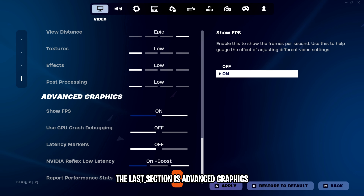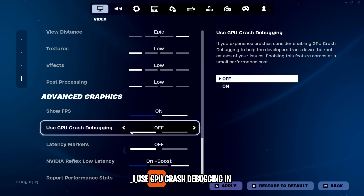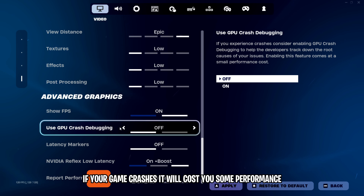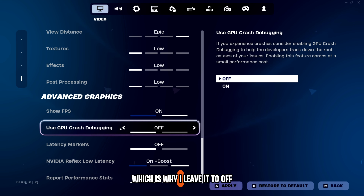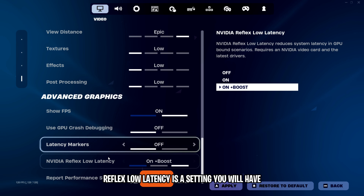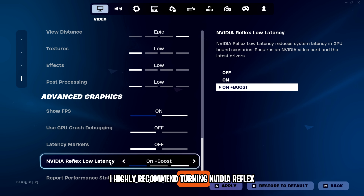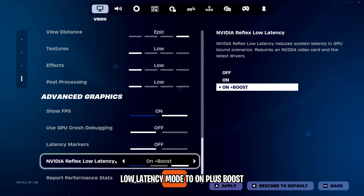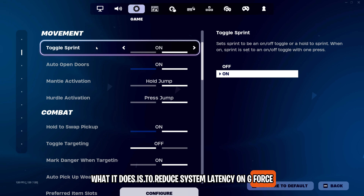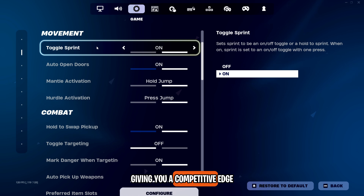I would also set your view distance to Epic to see loot far away. The last section is advanced graphics. Show FPS should be kept on to see your frames. GPU crash debugging sends info to the developers if your game crashes, which costs performance, so I leave it off. Set latency markers off. If you have an NVIDIA GPU, I highly recommend turning NVIDIA Reflex Low Latency Mode to On Plus Boost, which reduces system latency on GeForce cards and laptops so your actions occur quicker, giving you a competitive edge.